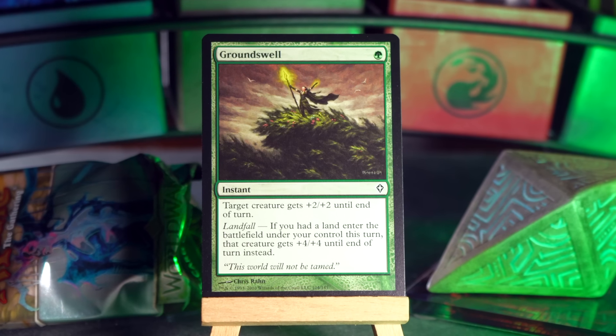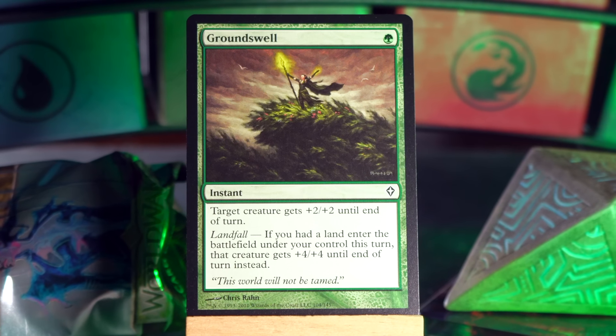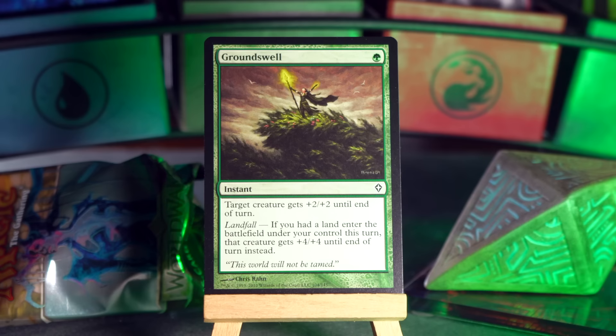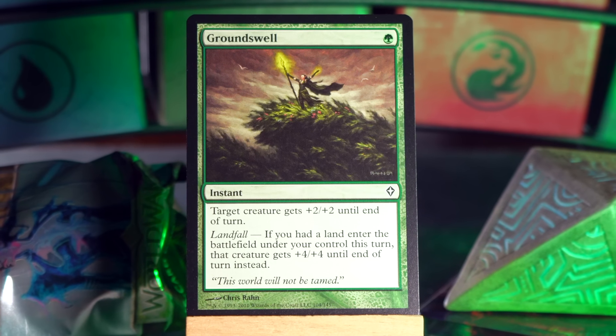I do remember this card though — it's Groundswell. This was a go-to framework for a green combat trick for a long time. It was a single green mana, instant speed, give a creature plus 2/plus 2 until end of turn. And then there was some condition where it got plus 4/plus 4. Now they do other stuff with green combat tricks, but for a while they were like, 'Giant Growth is too good — plus 3/plus 3 for a single green? Busted.' So they'd do worse up front and then better if conditional. The condition here is landfall — if you played a land this turn, it's plus 4/plus 4. That's pretty good. I did infect nonsense with Groundswell and it was great.